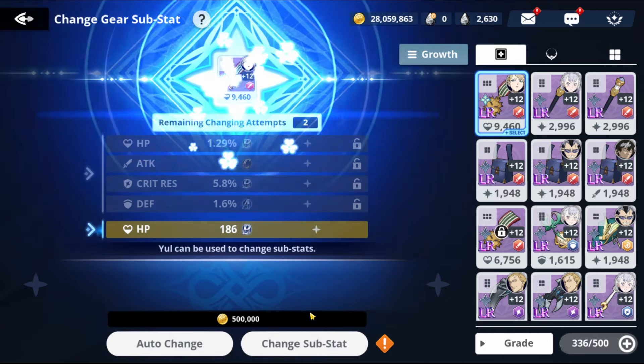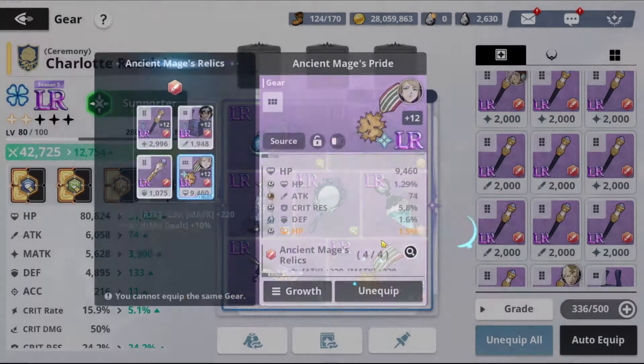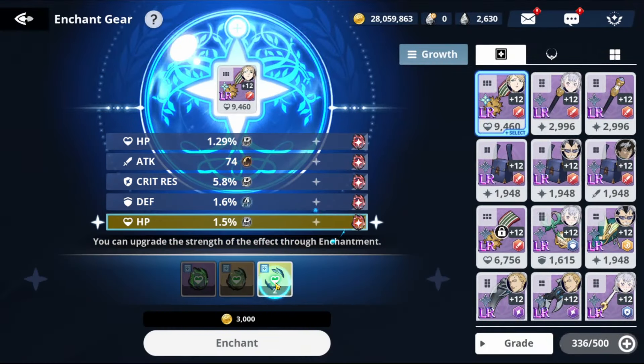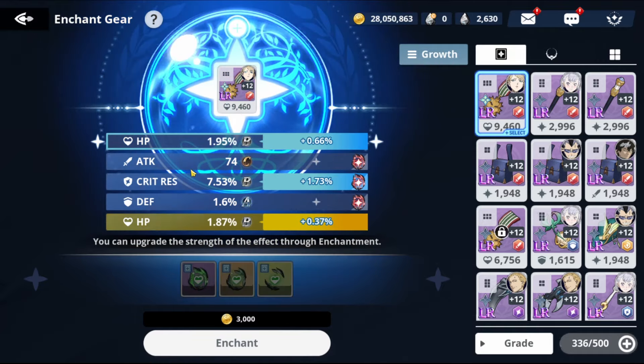We got HP — this is really good gear for Charlotte. Keep this one and try to upgrade it. I'll use the next defense piece for Asta. We got critical res — this is a good example of solid Charlotte gear. This is only our second attempt and we already have some excellent pieces for Charlotte.